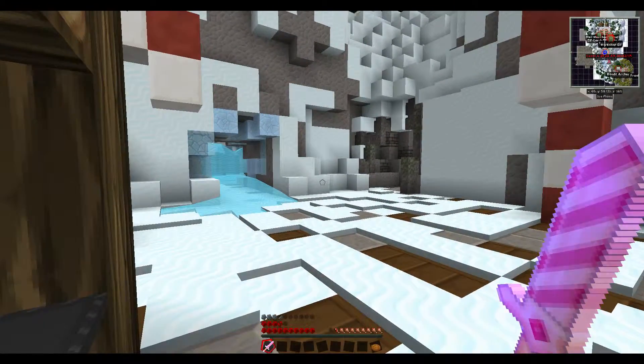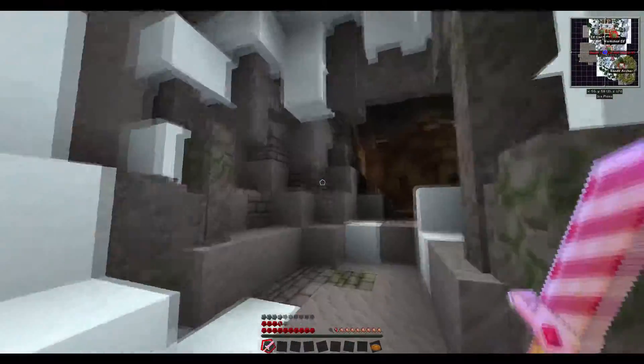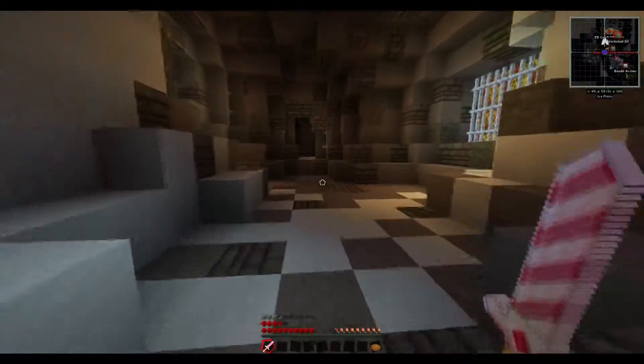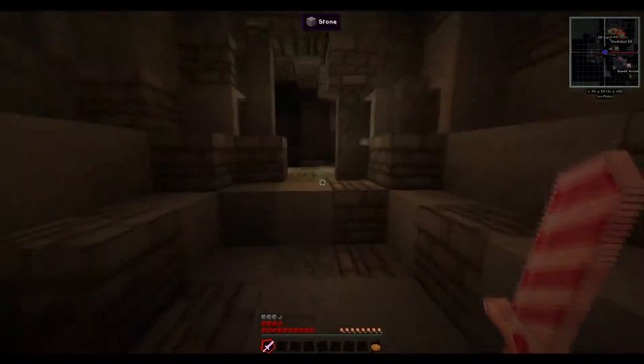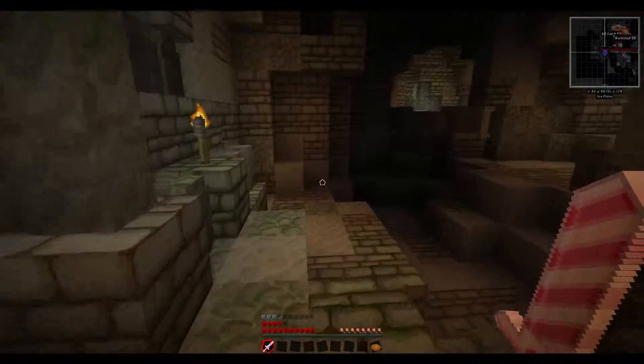That cave just popped out of nowhere. When I went running back this way there was nothing there. Magical cave? I think so. Alright, so let's go find this guy's stupid key. Who loses a key inside a cave?